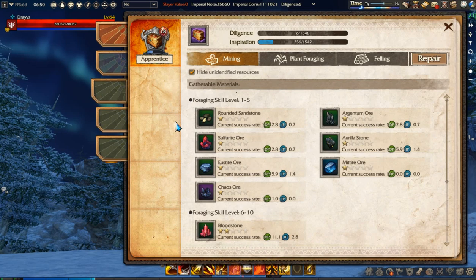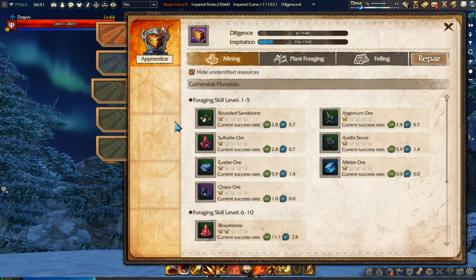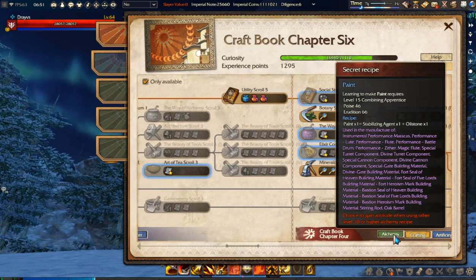Well, this is it guys. Basically there are three ways to get those recipes: either by crafting and hoping you get it, farming expert dungeons, or buying it from the auction house. I hope I explained them well and now you know where to find those secret recipes. Good luck, have fun, subscribe to my channel, and see you later.